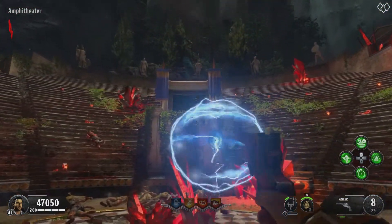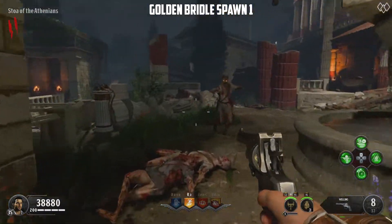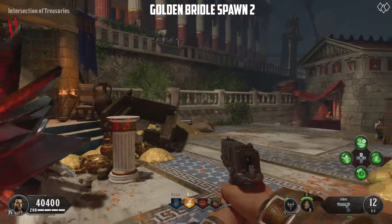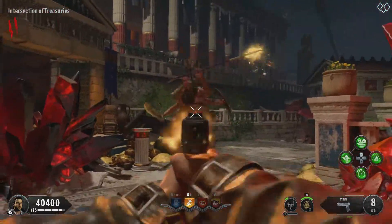After the Pegasus leaves, what you need to do is find the Golden Bridal. This spawns on a pedestal in either the Stoa of the Athenians or the intersection of the Treasury's area of the map. Picking up the Golden Bridal causes the mini-boss called a Gijanes to spawn in, which you will need to kill.